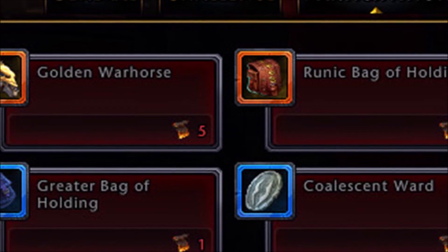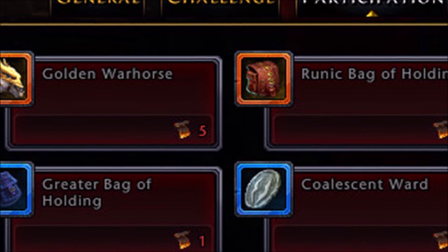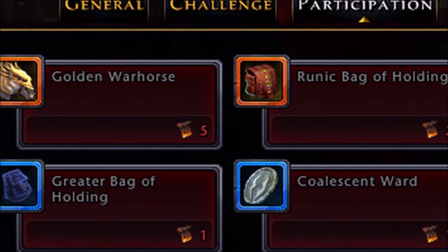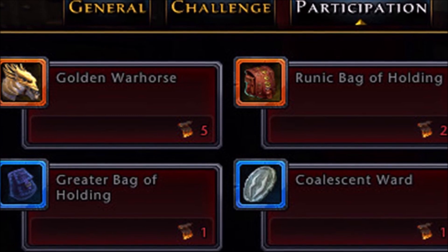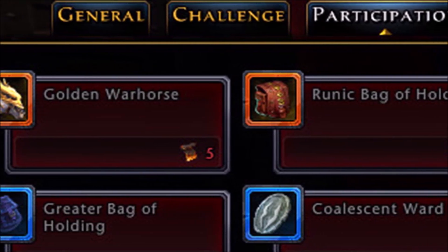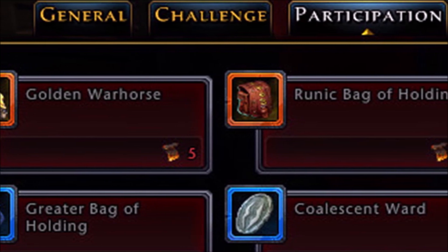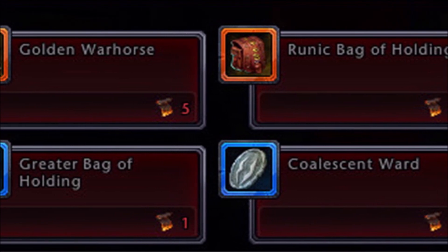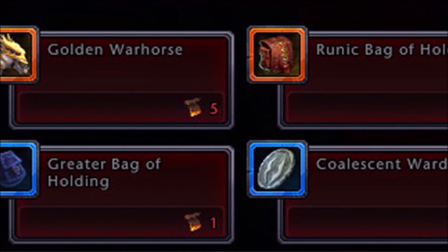The event rewards are account bound, so you can't sell or trade them, but you can give the rewards to your favorite alternate character if you don't want them on your main. If you don't have time to earn the top rewards, a unique bag of holding is a great choice since inventory space is a premium, or at least make sure you get the greater bag of holding or a coalescent ward.